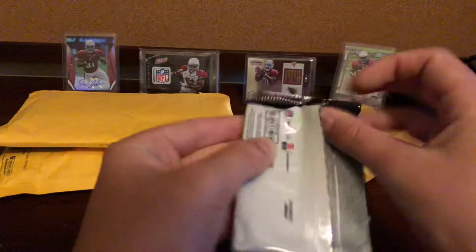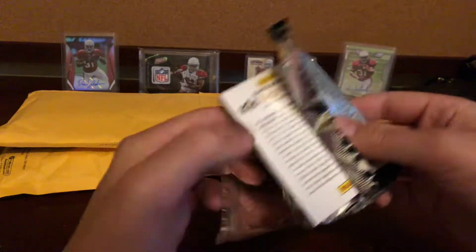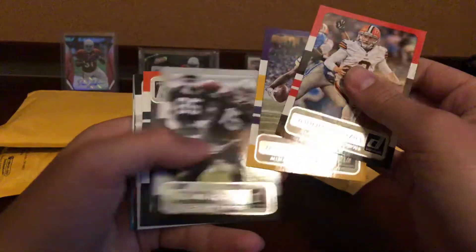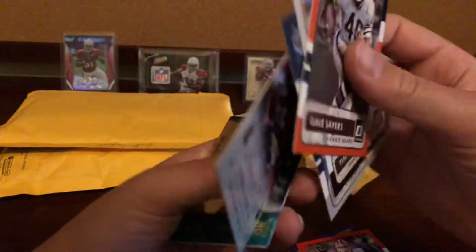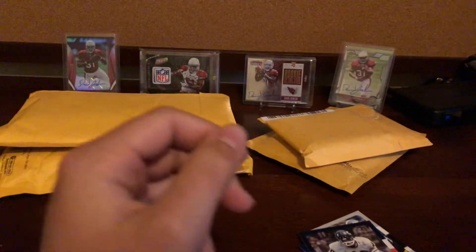Next pack of Donruss here — Manziel, Wallace, Crabtree, Sayers, Brown, Emmitt Smith, Steve Smith, Rashad Perriman passing the torch. And then Devontae Parker rookie.